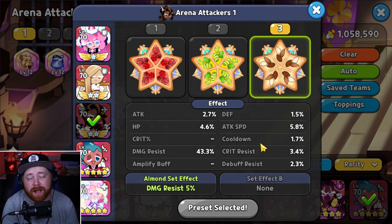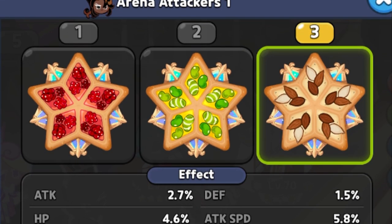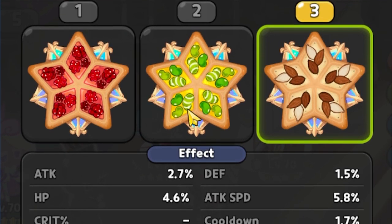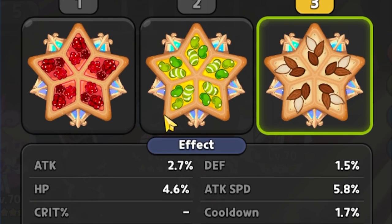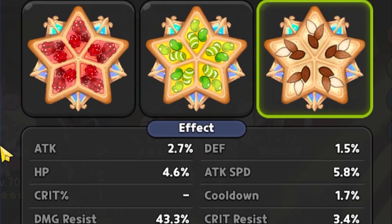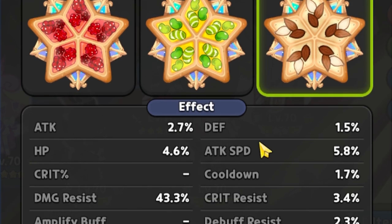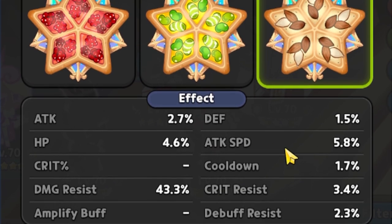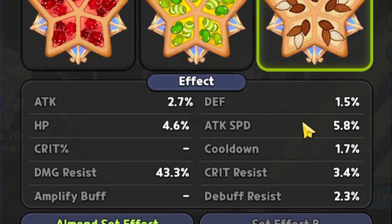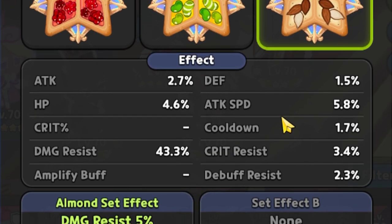Diving into Caramel Arrow here, when it comes to toppings, we're gonna be running a full Solid Almond set. There's gonna be one stipulation, as always — when you use Caramel Arrow alongside the Robe, the Robe's attack speed buff needs to get applied to Caramel Arrow. We do that by making sure that she has the highest attack speed on the entire team. We're coming in at 5.8% attack speed, a little bit higher than we actually need, but you gotta make sure she has the highest attack speed to guarantee that buff from the Robe.